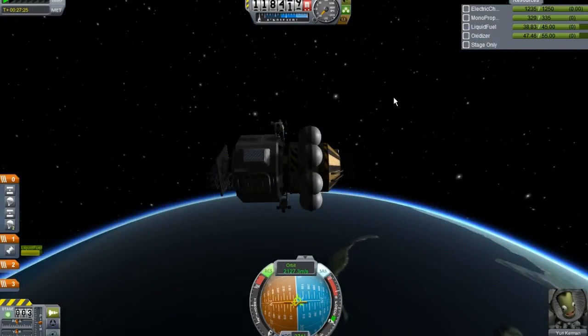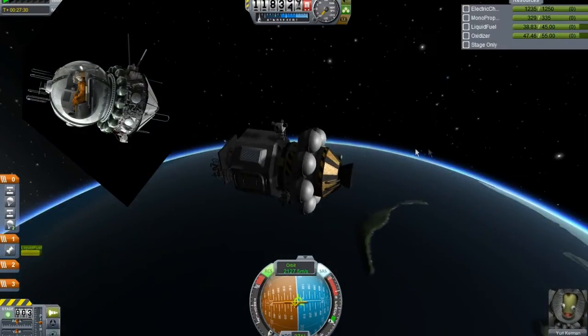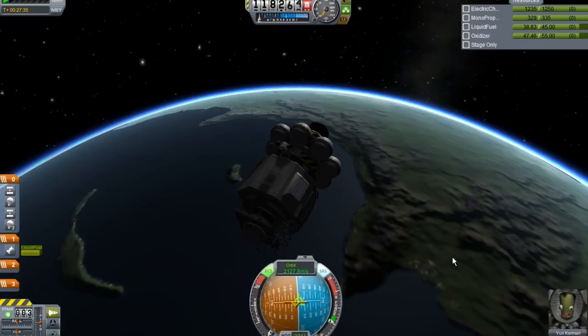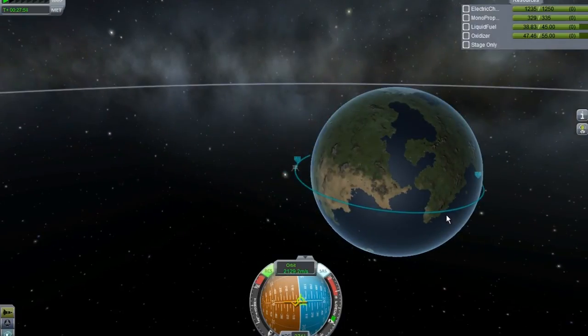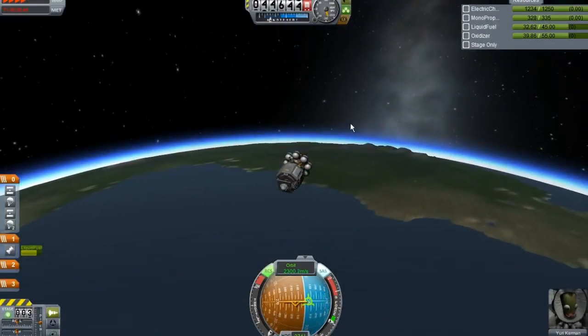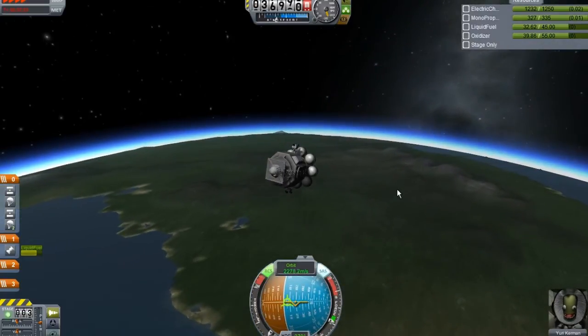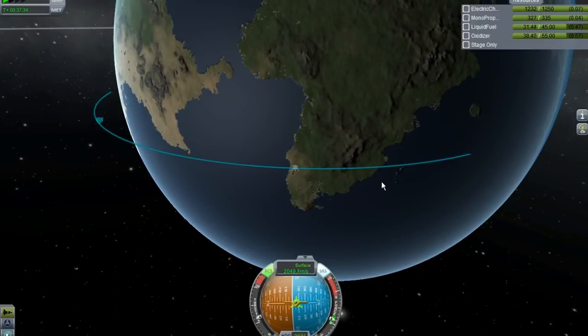Roughly, our Kartok spacecraft does look a bit like the original Vostok with these RCS tanks all around and a tiny service module. Our entry interface should happen somewhere over here, then we're going to do another burn to make sure we land close to the Kerbal Space Center. I'll do a fast forward. Before the re-entry animation begins there will be flames - we're essentially a meteor now. More burn to bring us closer to KSC.